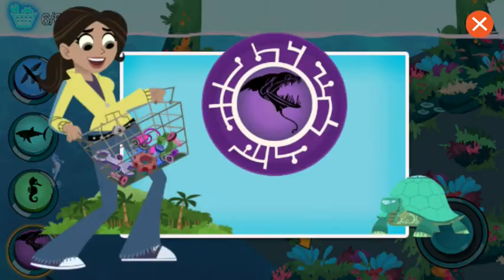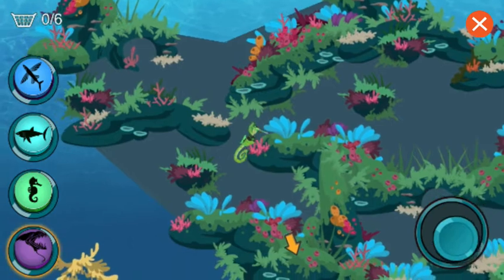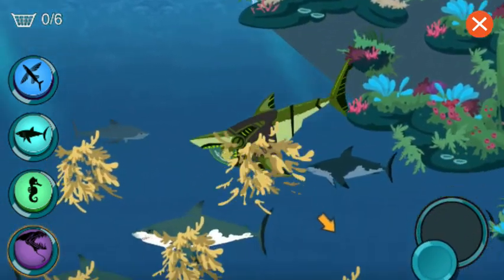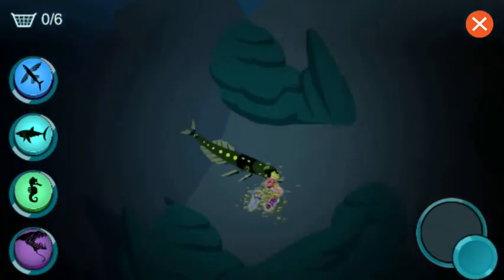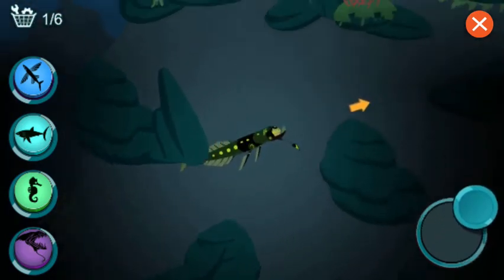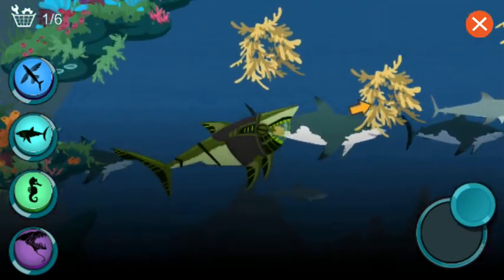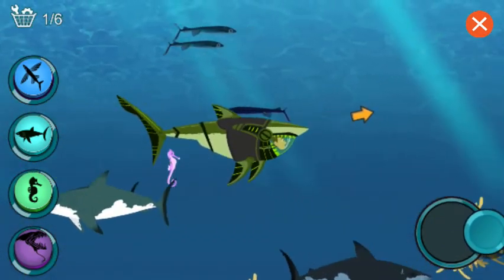Great job! I'll make you a new power suit. Seahorses are really a kind of fish. Activate great white shark power. Dragonfish use their light as a lure to draw in prey — those plankton can't resist moving towards the light. Activate great white shark power. Great white sharks have seven rows of teeth.